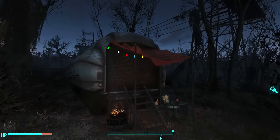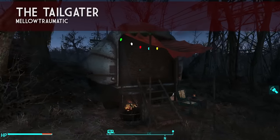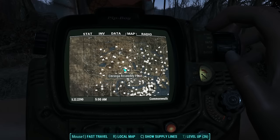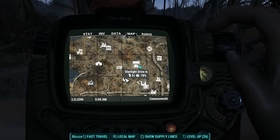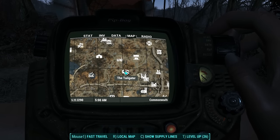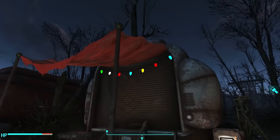This first one is called The Tailgater by Melotraumatic, and what it does is it places this truck just south of the Starlight Drive-In. Let me zoom into my map here. Here's the Drumlin Diner, here's the Starlight Drive-In, and the Tailgater appears as this little trailer icon on your map. You don't have to discover it, you just have to walk south and you can find it.